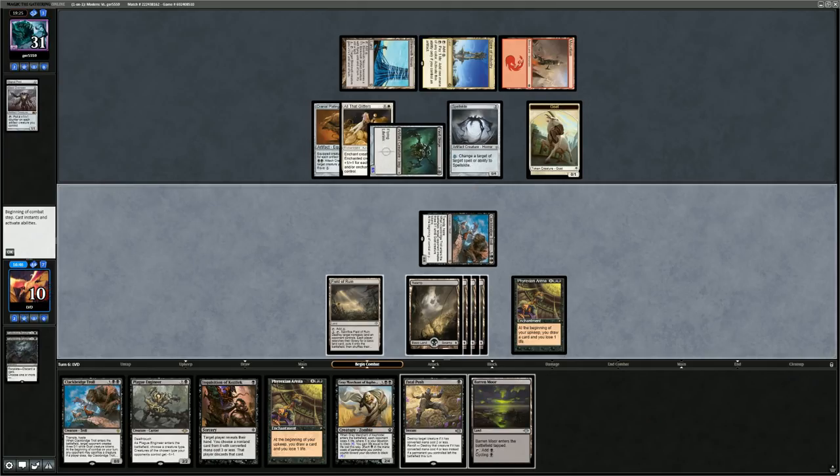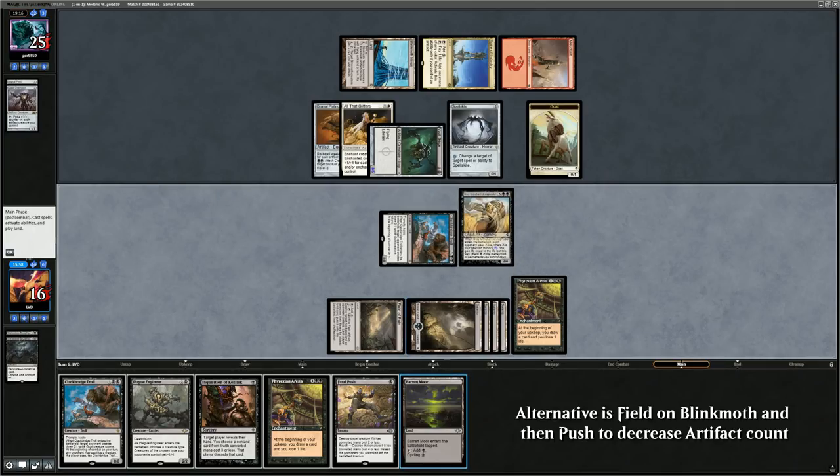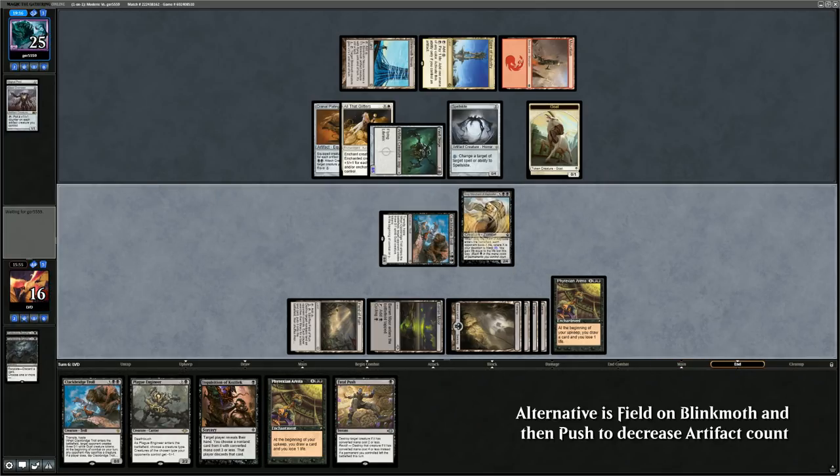Opponent is still happy to make me draw cards — in their spot I'd probably just take the hit. Picked up a Barren Moor. Probably better off just playing the Grey Merchant. Sure, could draw into another Fatal Push and kill both Spellskite and Vault Skirge, but that's not super likely. Better to play Grey Merchant, get an extra mana source in play, and next turn make some additional plays — hopefully still alive. Play Barren Moor and say go.